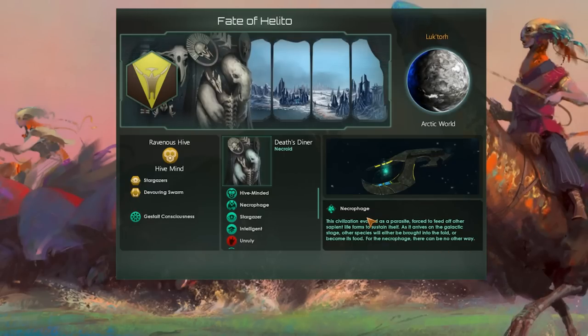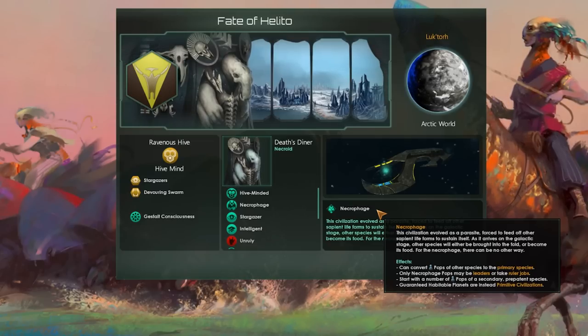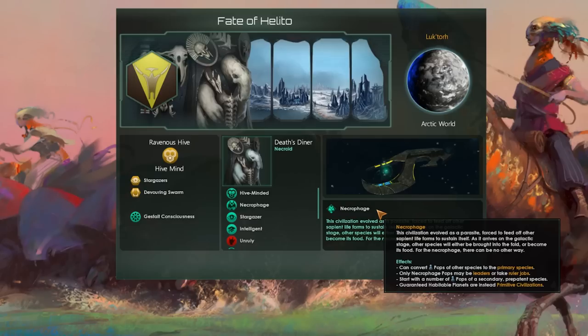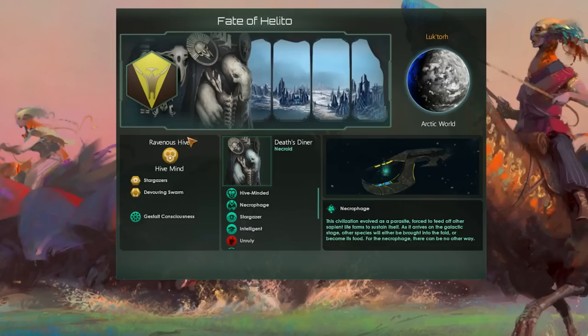To achieve this, we adopt the Necrophage origin, allowing us to seamlessly integrate the numerous new pops into our empire. Other origins are also possible, but it's significantly more difficult to take over such a high number of pops without causing an economic collapse, unless you purge them.